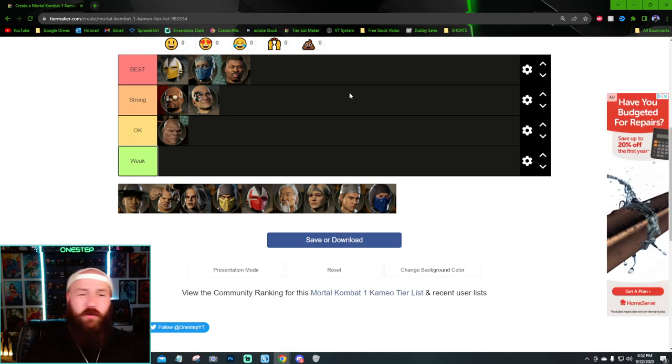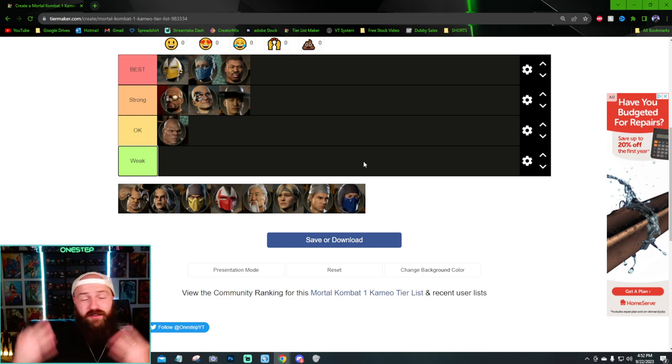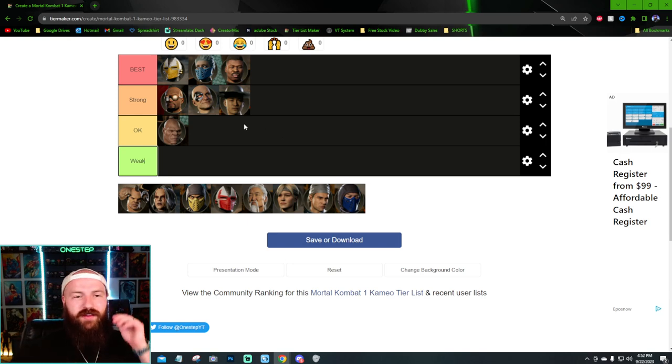I think Kung Lao's account is really strong. He offers a teleport for mobility, a low-hitting projectile for characters that need one, and an awesome combo extension with his spitting move — that's three tools in a single cameo. I'd put him in the best, but I don't think all characters benefit most from the teleport. Characters like Raiden don't need it, so Kung Lao sits between Best and Strong.